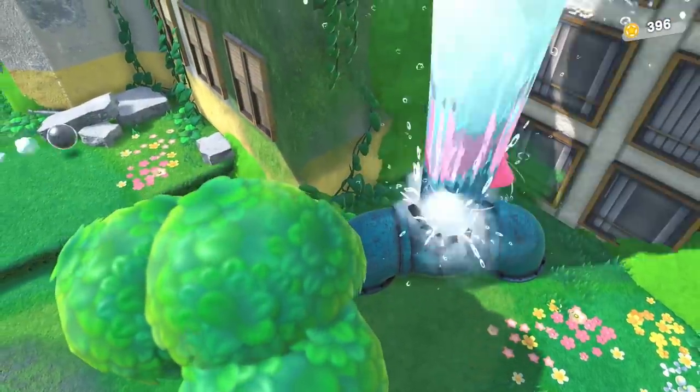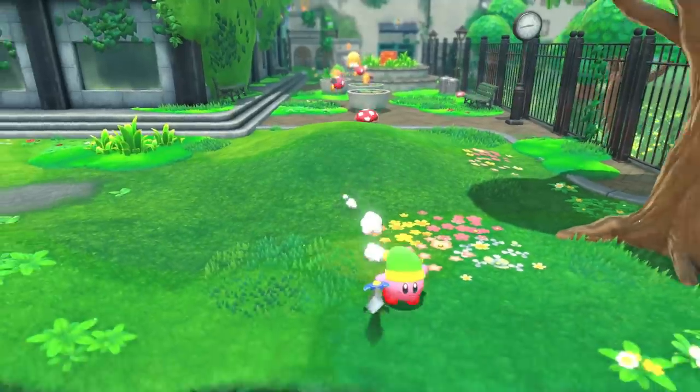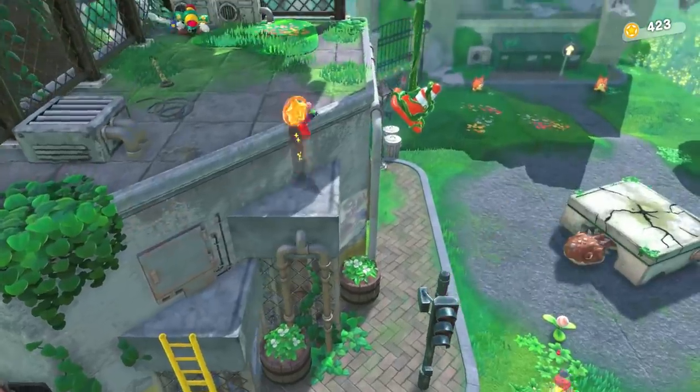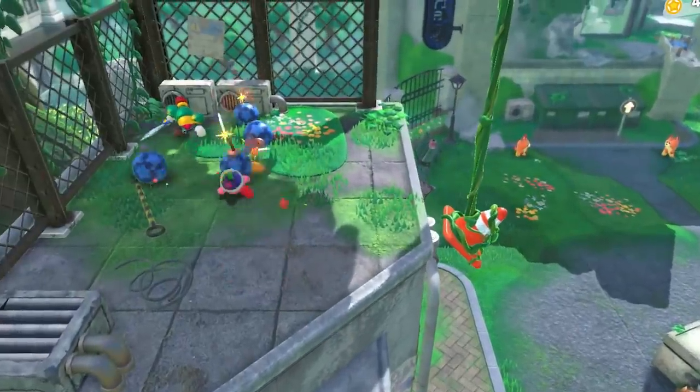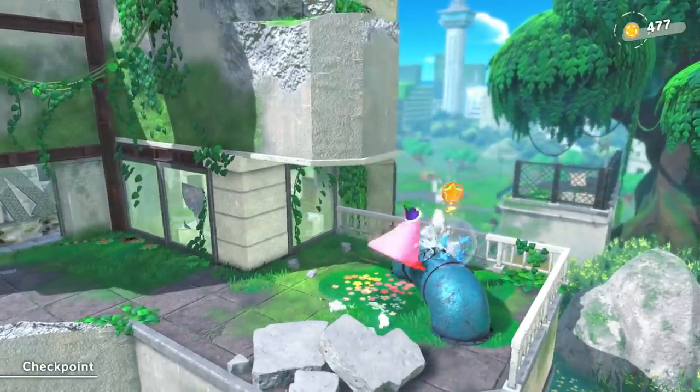In the process, you tend to find a bunch of other things to destroy and collect coins that you wouldn't have gotten otherwise. While you're running around looking for flower buds, you tend to find secret paths that lead you to hidden areas around the stage. Some of these can be accessed with just normal Kirby, but others need Mouthful Mode Kirby.